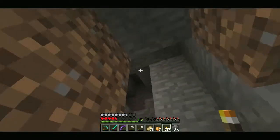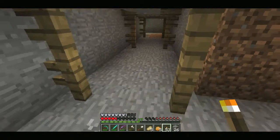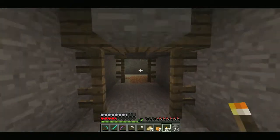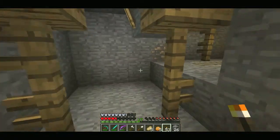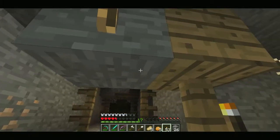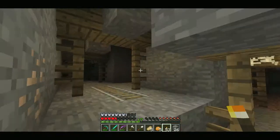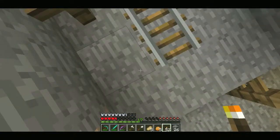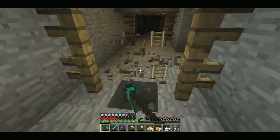All I have done is mined out some coal and some iron on my way down, and I just took away the rails here and there. Abandoned mineshafts are so big — they are just ridiculous how big they are.